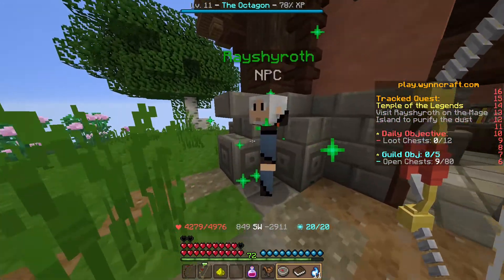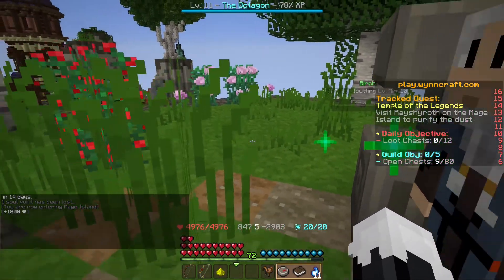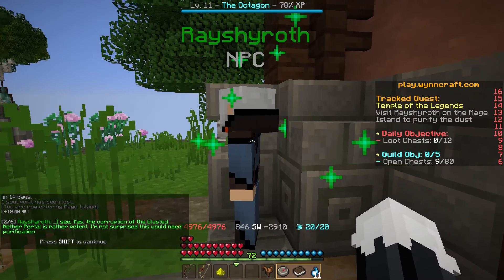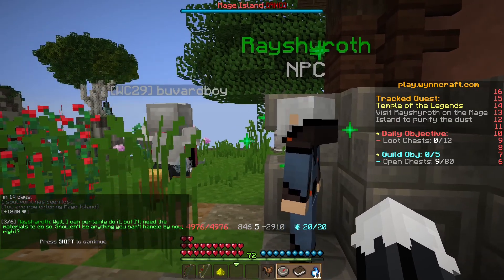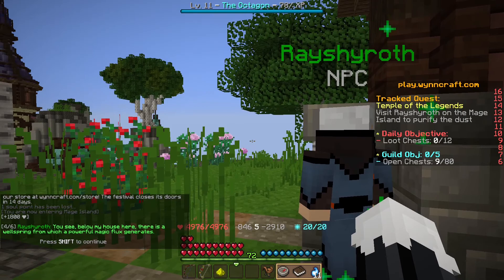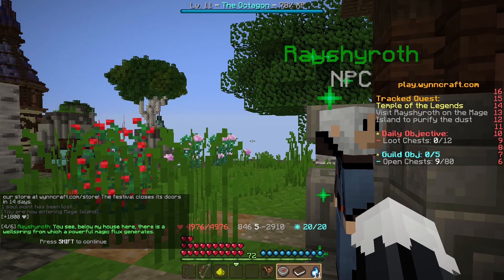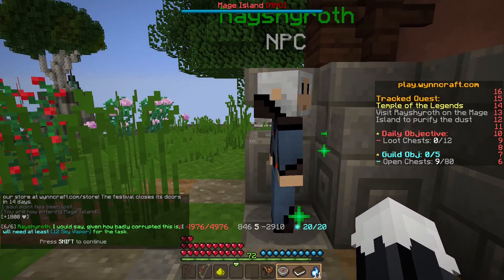Just up here — yep. I've got some stuff for you. I looked to seek the Temple of Legends and I think you are the next step. He says 'You can certainly do it, you need more materials to do so — shouldn't be anything you can't handle by now.' His house is below here. There's a wellspring, which is a powerful magic collection.